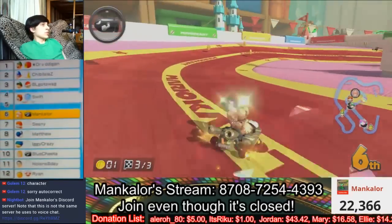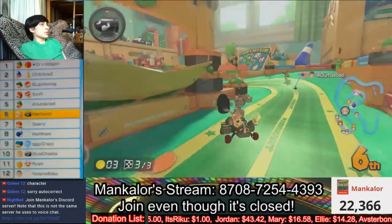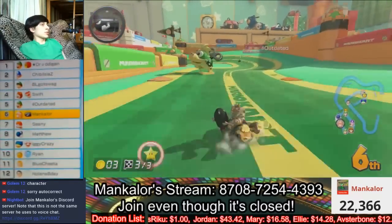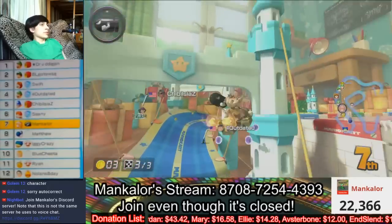There's a blue shell — that could probably change things up. But first place already has a super horn, so they're pretty much safe. Unless one of those red shells up ahead could probably do something about it. Who knows what could happen — it's Mario Kart, after all. Two super horns up front, another super horn right next to me. They're lagging around.